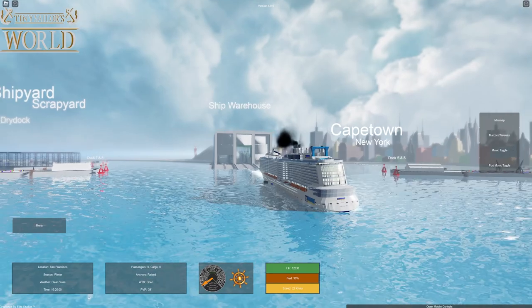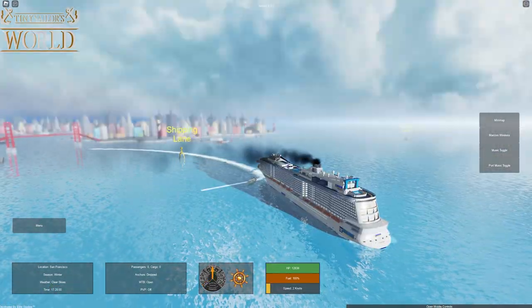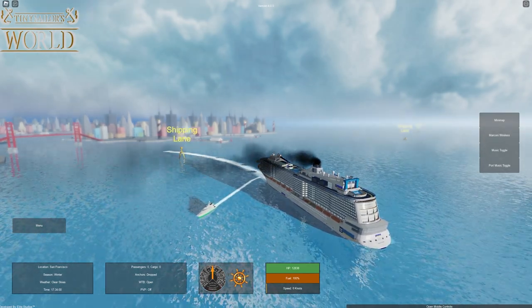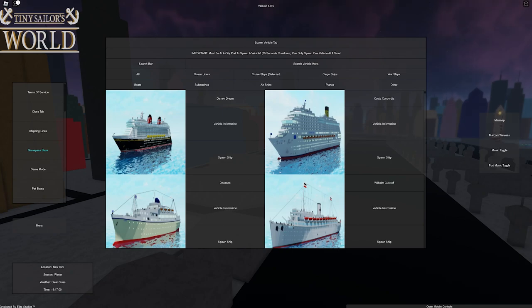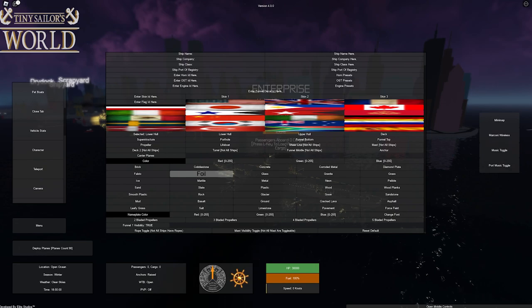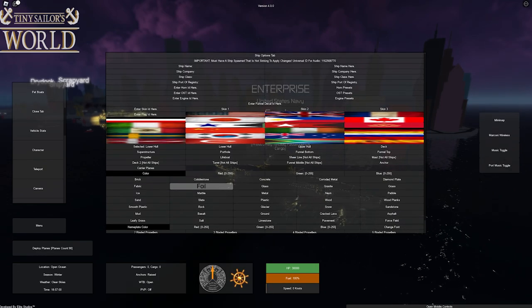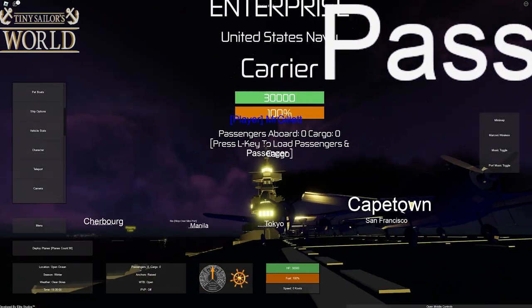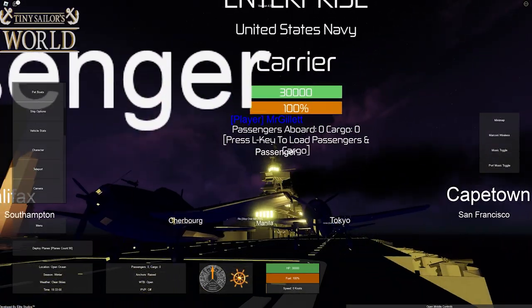We just ran over a tugboat — unfortunate. Now I want to check out the carriers, so let's spawn one in and change the airplane color. Let's go to warships and use the Enterprise again. Here we are in ship options — let's find the airplane settings. Let's set them to blue, press enter, and that should change the aircraft. You can barely see it, but yes, the planes are now blue. That is pretty cool.